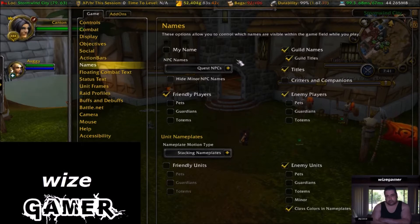Under Names you have a whole page of options relevant to tab targeting or however you have your key binding set up for targeting. If you're just clicking on enemies then you don't really have to worry about this. But I like to just keep enemy units on and shut all the other things off. Totems are sometimes important when fighting shamans, but in WoD they're not as powerful as they used to be. I usually shut off pads, guardians, and all that, and I do use class color and nameplates. For enemy players, I just make sure I got that one checked and the others unchecked.